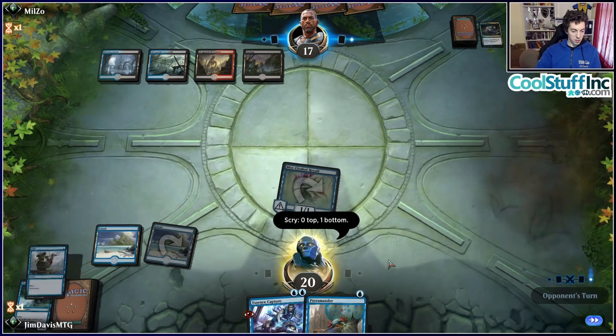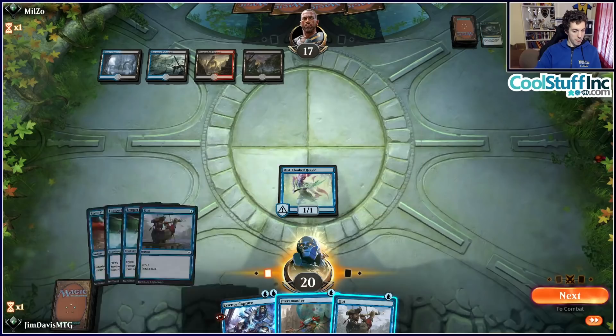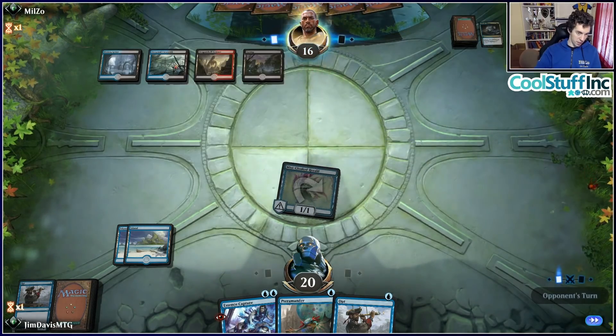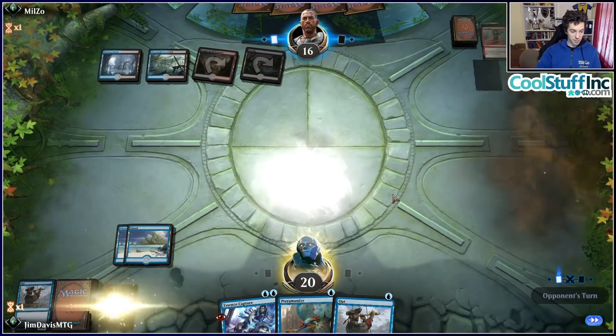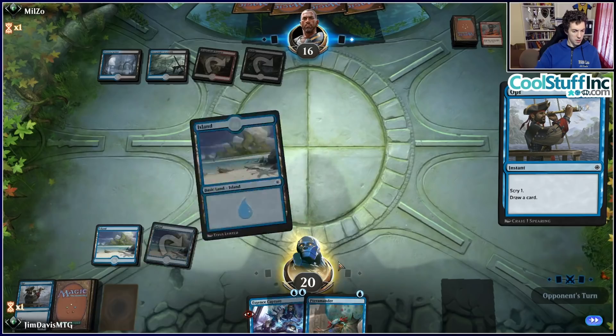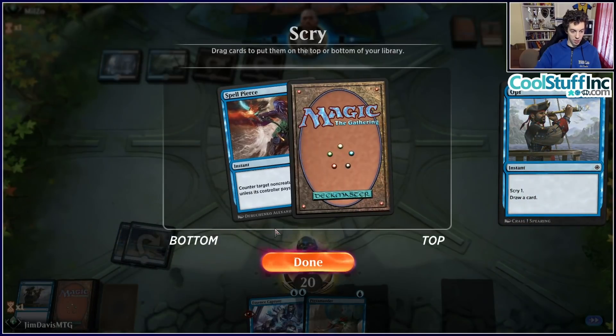Turns out they're playing a white aggro deck. Our walkers should be pretty good here. We find a land off Jadelight Ranger, Cast Down is good, Contempt is good. They play Tithe Taker — two creatures that can't get through our 1/3 blocker. We have Ravenous Chupacabra next turn to kill their flier, and Carnage Tyrant waiting in the wings.